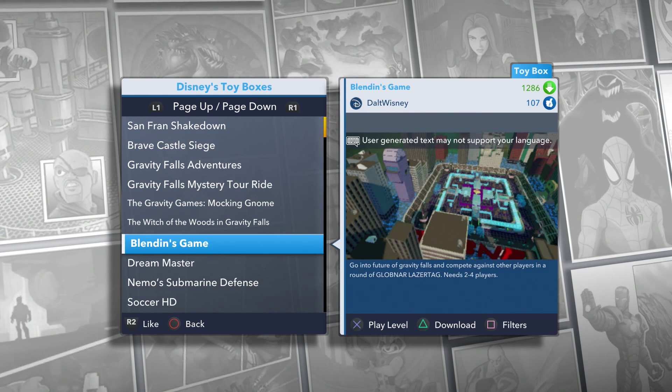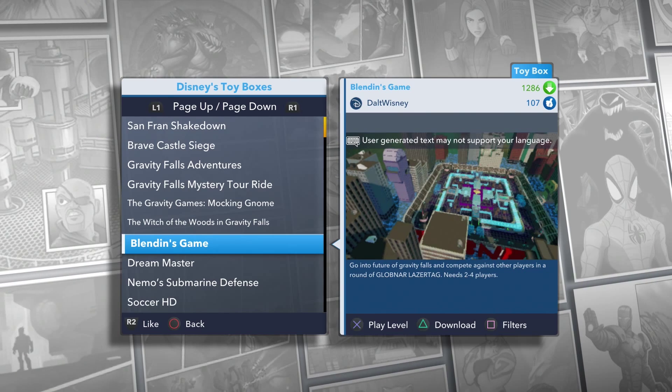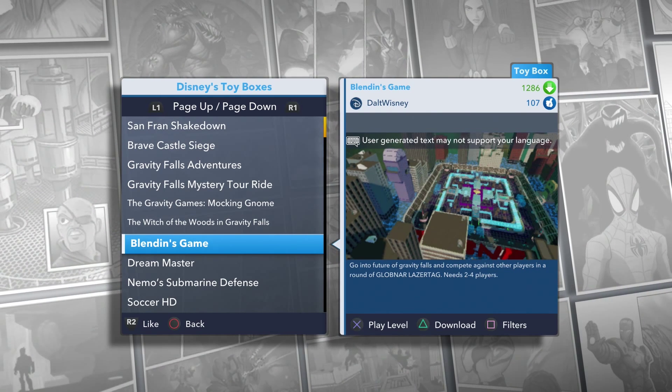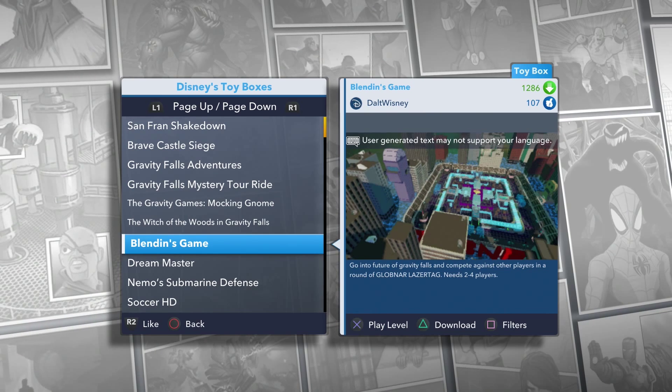Hey hey hey YouTubers! This is King of the Family Game. We're back at you with another Disney Infinity 2.0 toy box. We are doing Blendin's Game by Doll Walt Wisney — isn't that funny? It's Walt Disney spelled backwards. The main letters are changed: instead of Walt it's Adult, and instead of Disney it's Wisney.